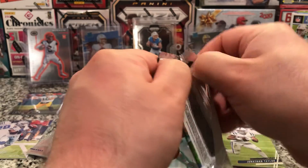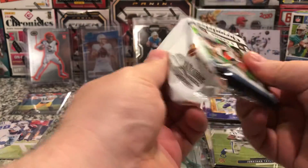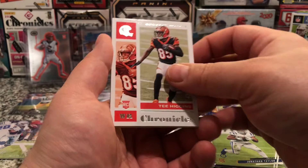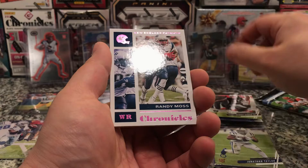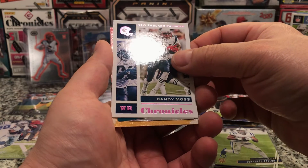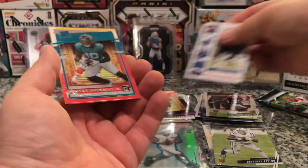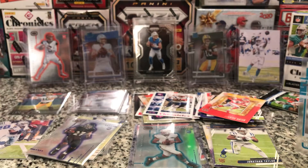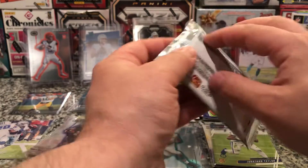Two more packs. Come on with an Auto. Tee Higgins. Henry Ruggs. Randy Moss pink. Got another Clearly. Jacksonville — LaViska Shenault. LaJarius Sneed. So maybe we get some last pack magic like we did with Bowman hitting that number card.